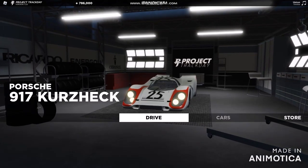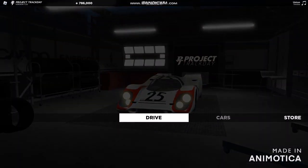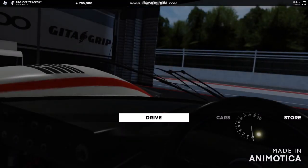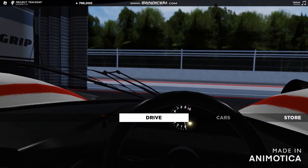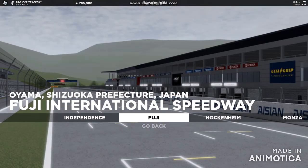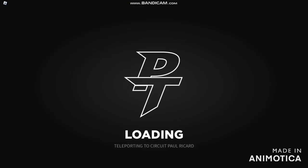Welcome back to Project Track Day. I have officially hit level 49, and today we're going to be doing something a little bit special. We're doing Ford vs Ferrari for a GG lap time in Paul Ricard.